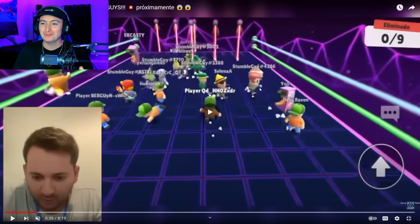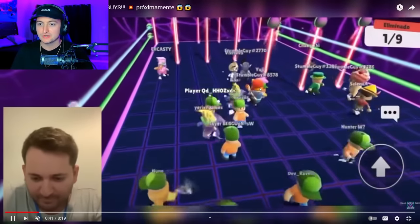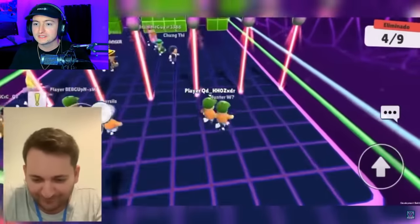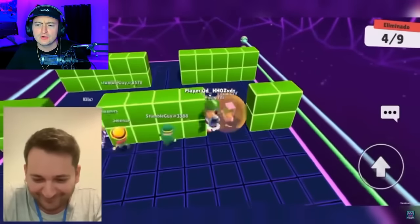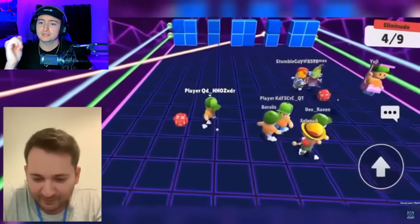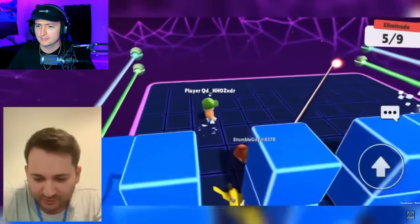Immediately you can tell there are vertical lasers, which is completely different to normal LaserDash and adds a whole different element to it. And then you obviously still have the blocks. It also comes across diagonally as well as horizontal.